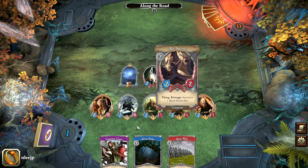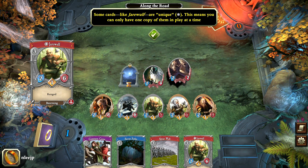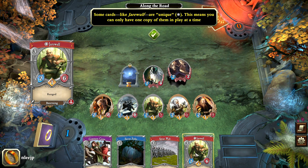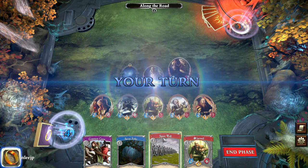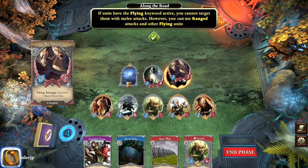We also get another Jarowulf. It's important — if you see the little gem symbol beside Jarowulf's name, that means you can only have one Jarowulf in play at any given time. That's what they call unique. If the Jarowulf on the board dies or is eliminated, then you can play the second Jarowulf card and get it back into play. The Batswarm has something called flying — the unit hovers in one spot. The flying ability means you cannot target the Batswarm with melee attacks; however, you can use ranged attacks and other flying units to take them down. Jarowulf is perfect to take out the Batswarm.